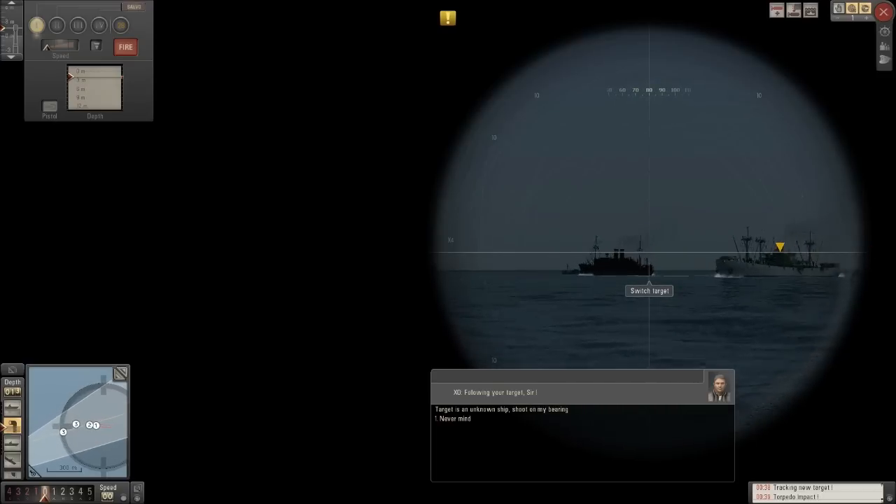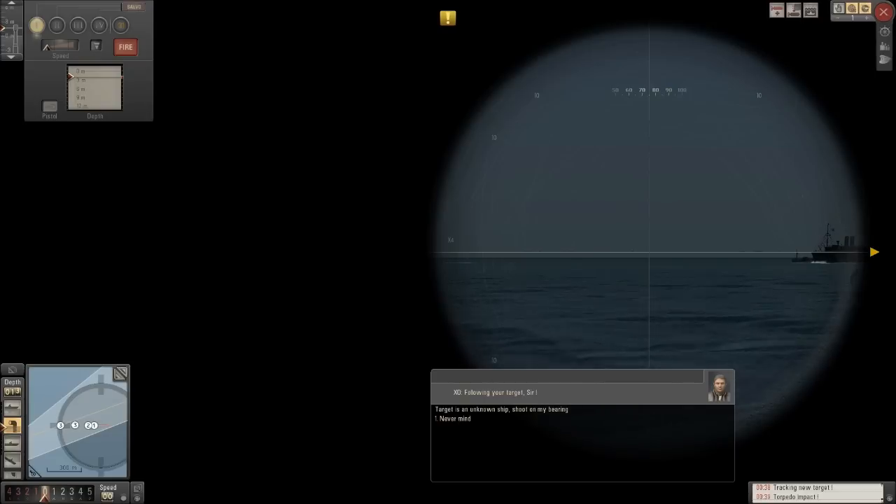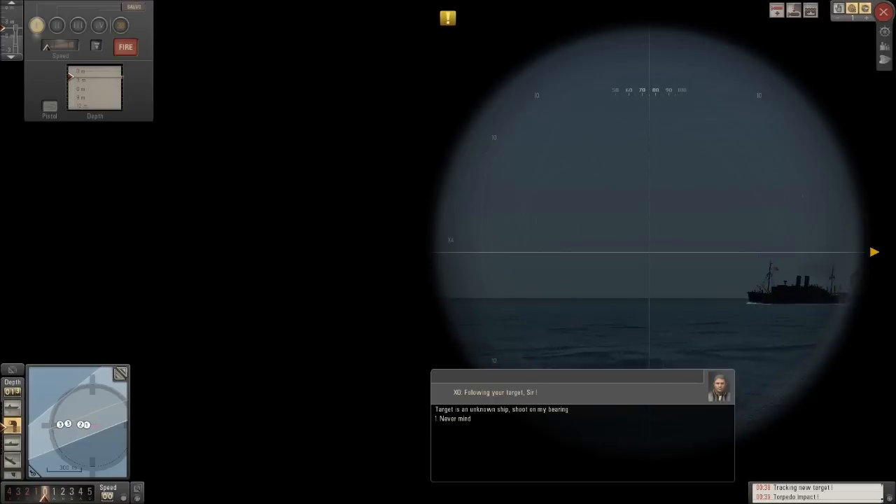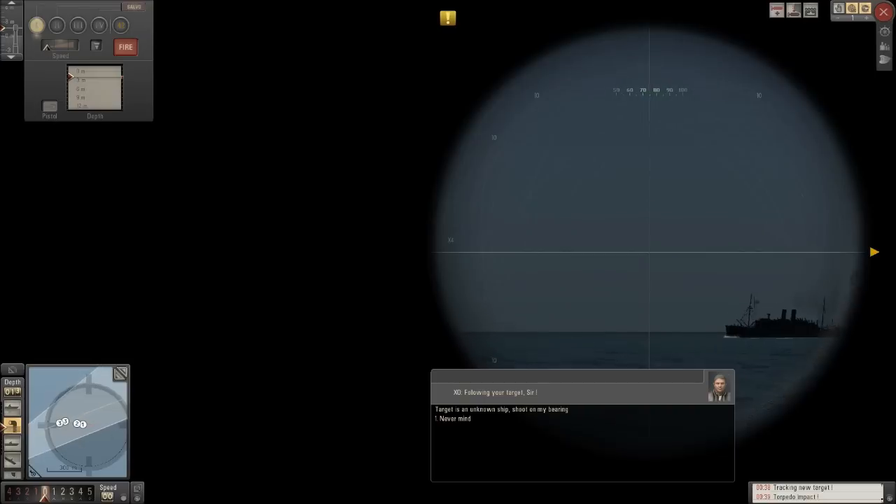That ship in the middle there is definitely one that I want to hit, but I figure we might as well go for this guy first. You know you want to get in range — just a little bit closer. Are you going four knots now? Five knots? They will be. Okay, so they're slowing right down, which is perfect — it's exactly what I want them to do. Slower ships are easier to hit. It does take lining these shots up, it does make it a little tedious. It's okay, though — we'll survive.